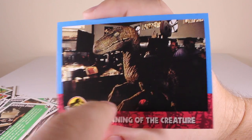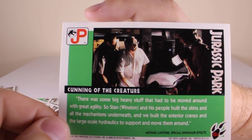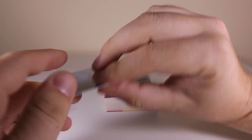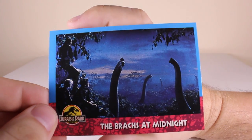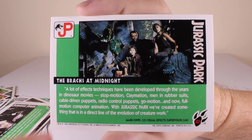'Cunning of the Creature' - weird name but really cool because you can see the camera there and they're filming the raptor in the kitchen scene - I haven't seen that picture before. And this picture of John Hammond looking at the plans for the power shed - that's a cool picture and a cool card.